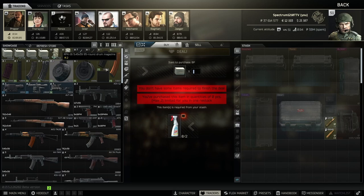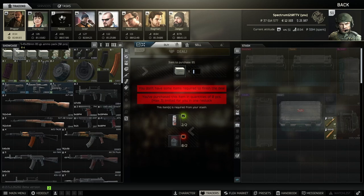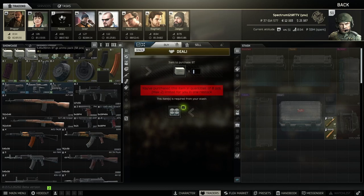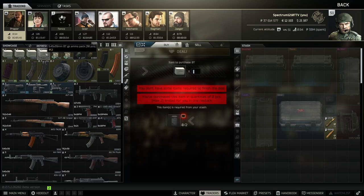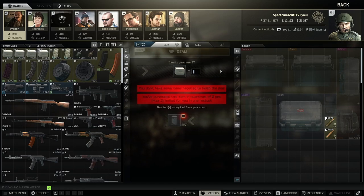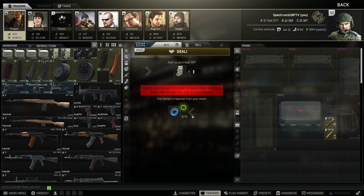The first barters we're going over are on Prapor. The BP barter — I ignore this one, not important. The BS barter is really good; you can find it commonly in raid, but if you want to stockpile it, this barter is not terrible. The BT barter is also not terrible — you can do two per reset for extra 5.45. If you use 5.45 a lot, all three of these 5.45 barters are pretty good.